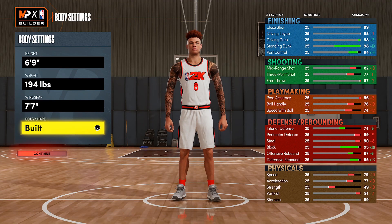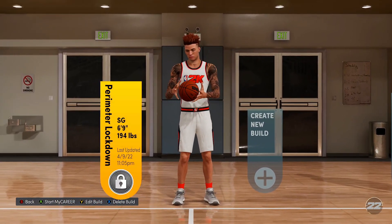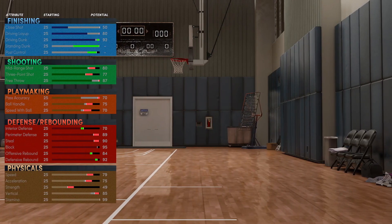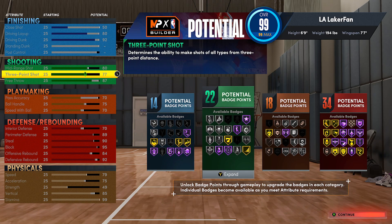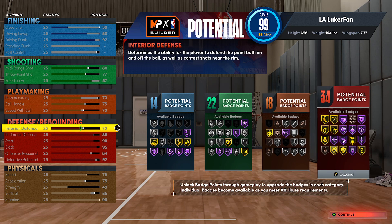I'm noticing the build has a smaller wingspan visually - I don't think it's that big a deal but it's definitely worth thinking about if you're gonna make a build like that. Anyway, back into our unedited build - we have the defined body shape and it's gonna be pretty standard: 92 driving dunk, 80 driving layup, 77 three-pointer, 80 mid-range for the hall of fame sniper. It's pretty standard - 75 ball handle for decent dribble animations, 70 speed with ball for the decent dribble styles.